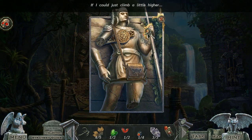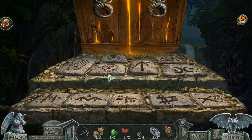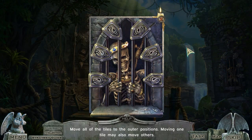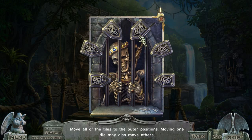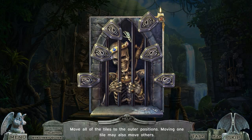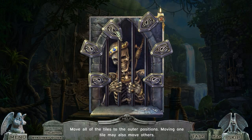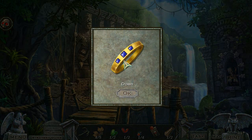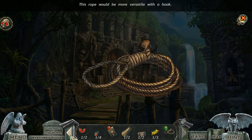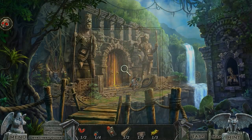If I could just climb a little higher. Move all the tiles to the outer positions — moving one tile may also move others. This rope would be more versatile with a hook. I've had that for a while now. There we go.